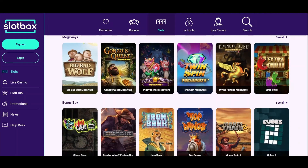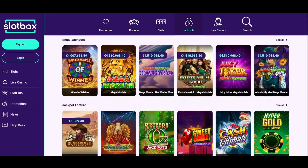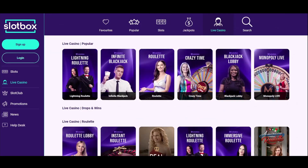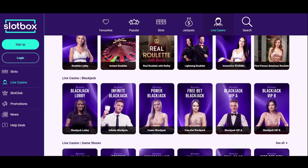Simultaneously, the casino features an individual category that contains only jackpot games. There, you'll come across titles such as Mega Moolah, Sweet Chili, Mustang Gold, and Wild Wild Riches. Also, there is a search button and a favorites section where you can bookmark the games you like to play the most.